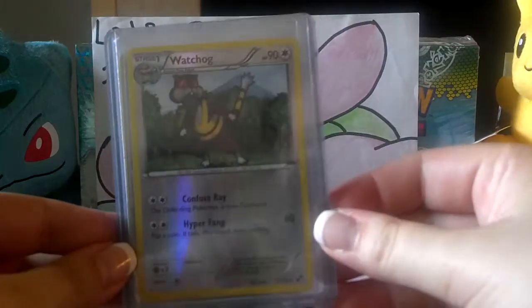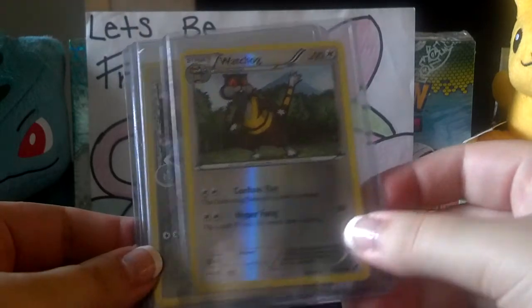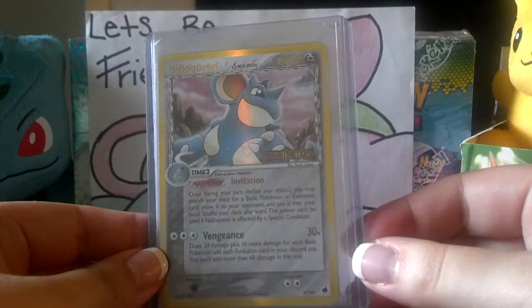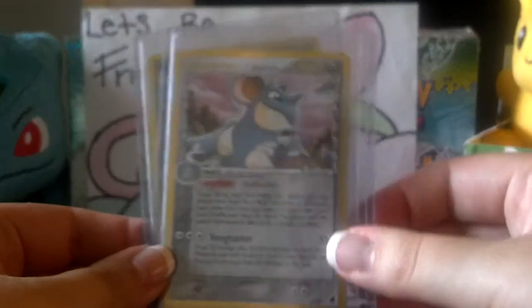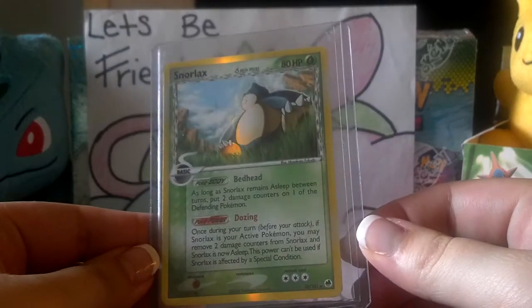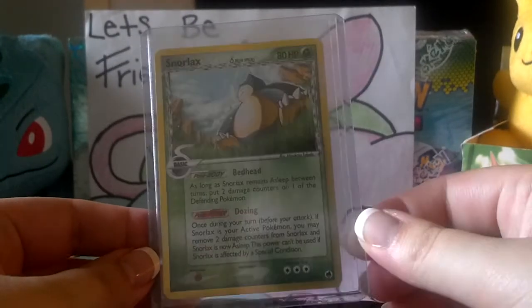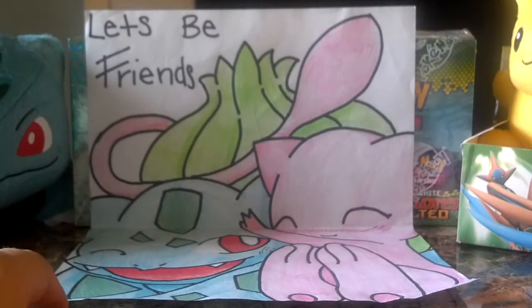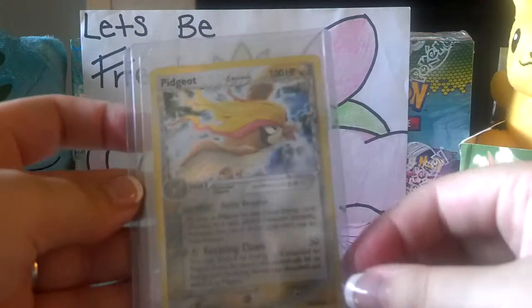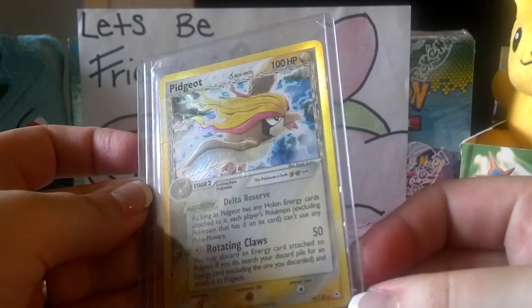I guess I can show you the extras here. There's a Reverse Watchog, which I did need from Black and White. A Nidoqueen Reverse from Dragon Frontiers — awesome. And I like Snorlax, he's just such a funny Pokemon. Also from Dragon Frontiers, a Holo Snorlax. And on the back there's also a Pidgeot Holo from Holo and Phantoms. I think I'm pretty sure I need this one.